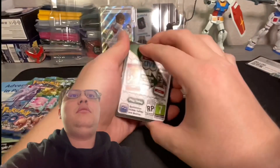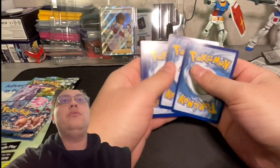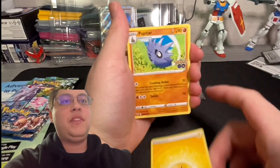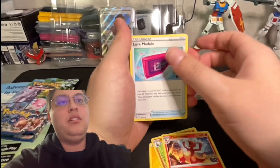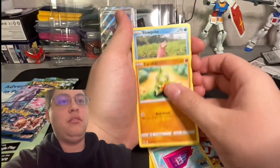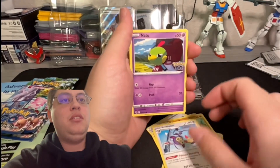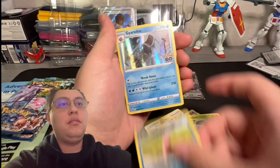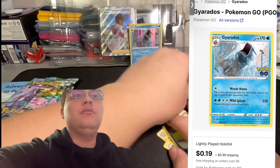Another black border code card. Pack two: another Electric energy, another Pupitar, another Charmeleon, another Lure Module, another Larvitar — this is different — a Slowpoke, an Ambipom, a Natu, a Bulbasaur, another Slowpoke, and a Gyarados. Very cool.